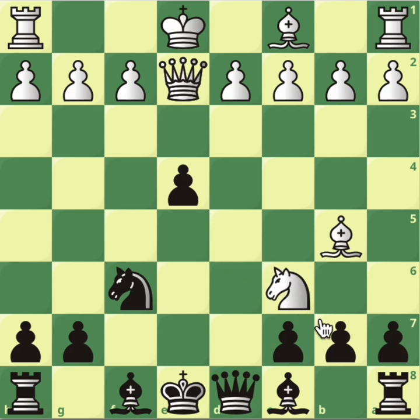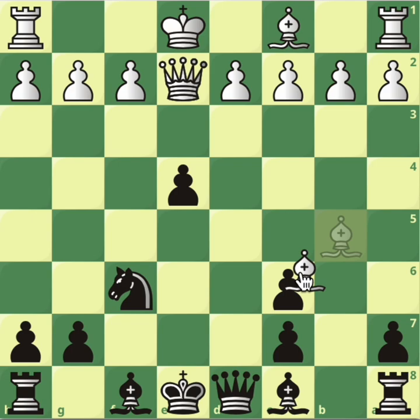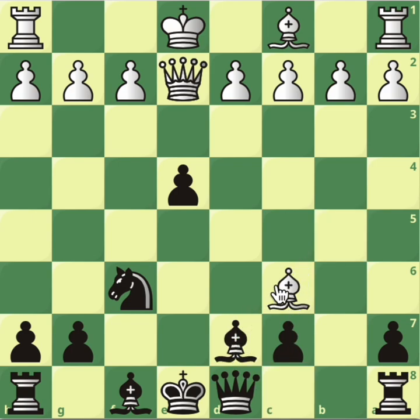You just have to take this knight and don't worry about this. Obviously knight takes, you have to take back, and after the bishop takes, you have to play Bd7 and give up the rook. However, after queen takes back, you've got two bishops for a rook, and that's just better for black — it's slightly better, not like you're completely winning.